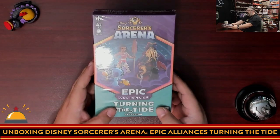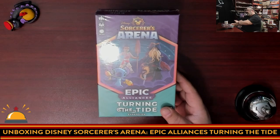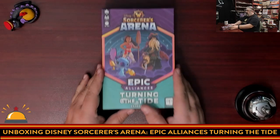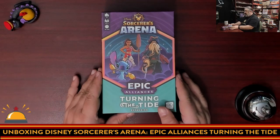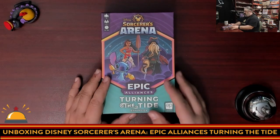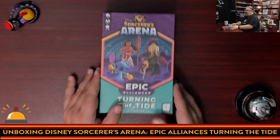First thing we've got to do is remove the shrink wrap with some Disney magic. Here we have my copy of Disney's Sorcerer's Arena Epic Alliances: Turning the Tide Expansion — one of the longest names I've had to say.